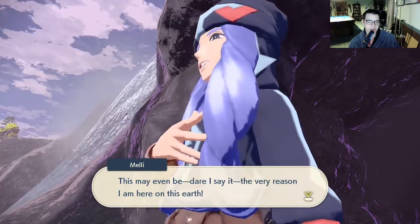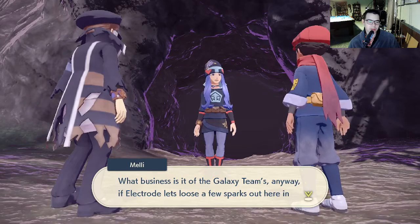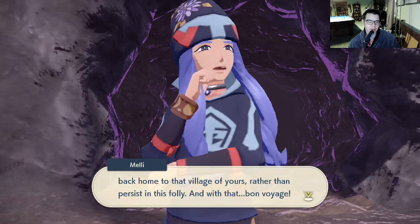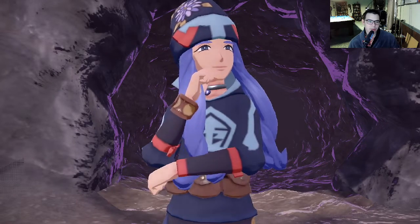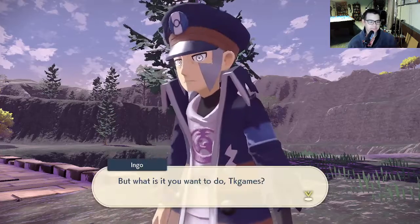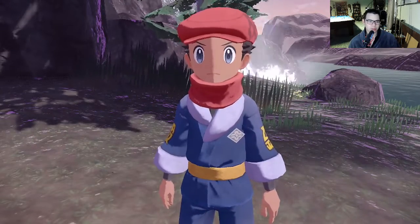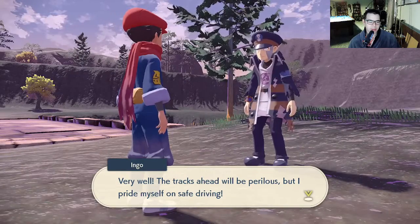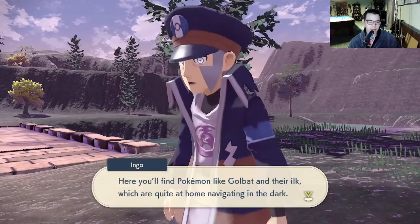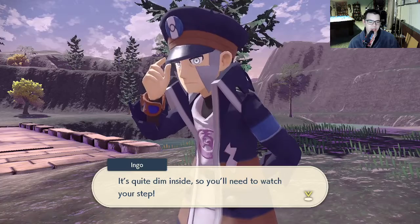This may even be, dare I say it, the very reason I am here on this earth. What business is it of the Galaxy Team's anyway? The Electrode let loose a few sparks out here in the mountains — you should slink back home to that village of yours rather than persist in this folly. What a selfish outlook — these frenzies cause the Pokemon themselves such suffering. Press on, of course! The tracks ahead will be perilous. To meet Sneasler, TK Games, you must pass through Wayward Cave, where you'll find Pokemon like Golbat, quite at home navigating in the dark. It's quite dim inside, so you need to watch your step.